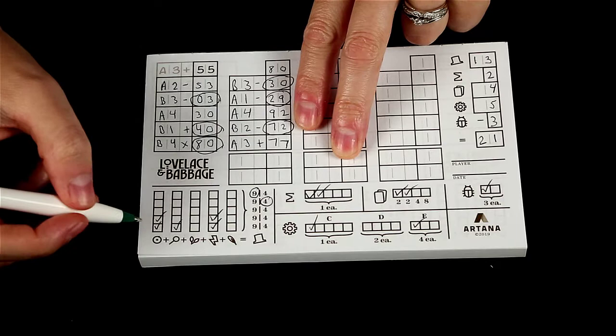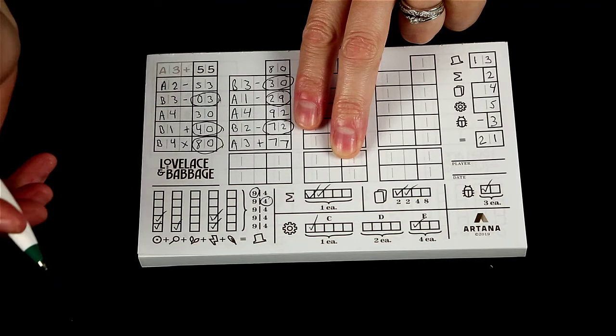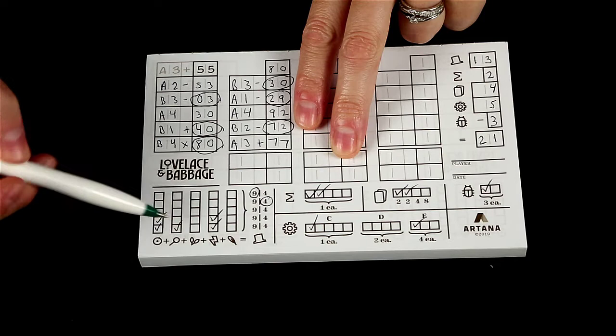Whoever has the most of each symbol will get nine points, and whoever has the second most will get four points. However, if there's a tie, you will split up those points and round down. For this example, I had the most for this one, so I chose nine points.